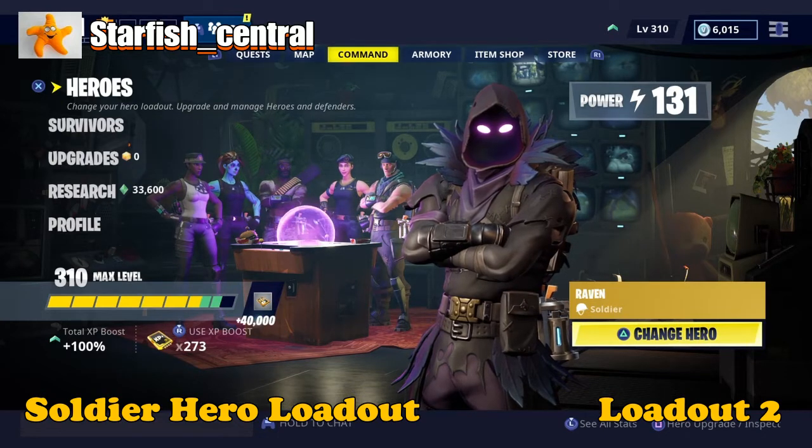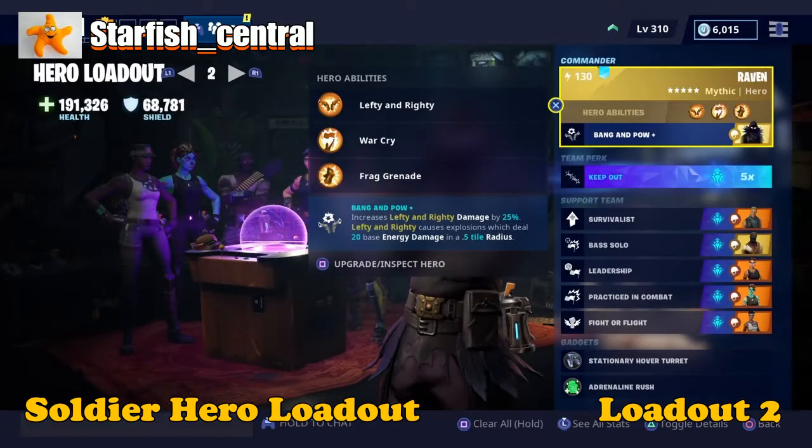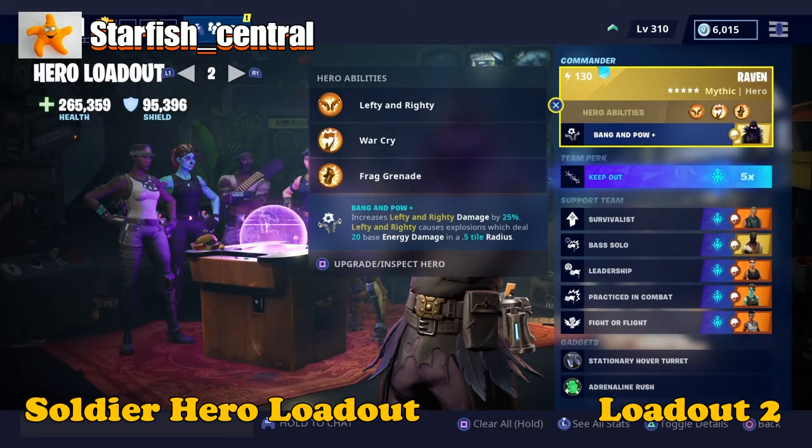Hello fellow gamers. I'm playing Fortnite Save the World and I thought I'd do another of my hero loadout videos. This is my second loadout and this time it is for my soldier loadout. For that I use Raven, the mythic hero. His abilities are Lefty and Righty, War Cry, Frag Grenade, and has the Bang.